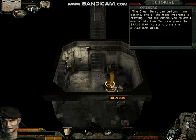The Green Beret can perform many actions. One of the most important is crawling, which will enable you to avoid enemy detection. To crawl, press the space bar.